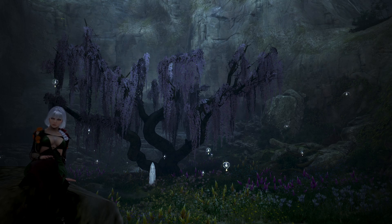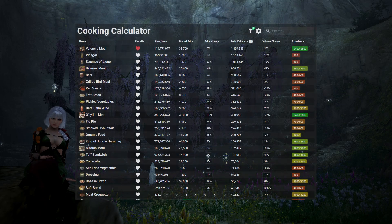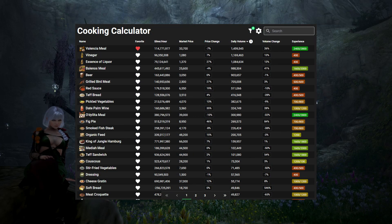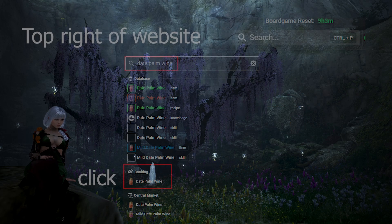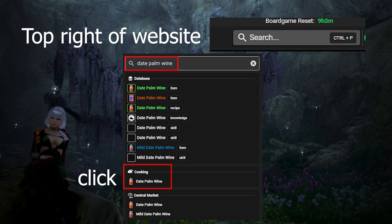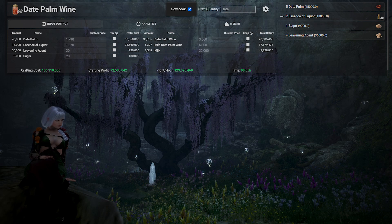We're going to use cooking as an example, but you can follow the same steps for alchemy or processing. If you want to look at all cooking recipes, click Life Skills and then Cooking. You can sort by whatever you want, but keep in mind some silver per hour numbers can be misleading if you haven't set up the recipe yourself. The example we're going to use is Date Palm Wine. You can search it in the top right and left click it, or use the very top right search to find the item and click Cooking, Alchemy, or Processing.